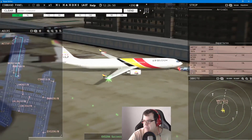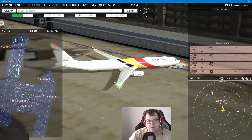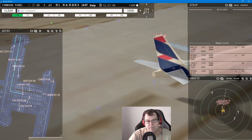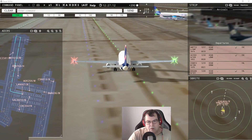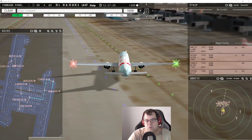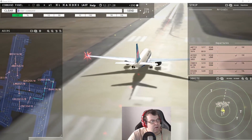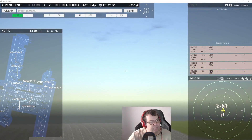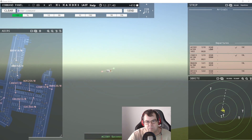Air Belgium 768 heavy pushback approved, expect runway 19 center — here's another one, with the colors of Belgium: black, yellow, and red. Land 307 requests taxi — runway 19 center via Yankee. WISGO 204 requests pushback. Longair 304, runway 19 left via Juliet. China Southern 813 — wind 225 at 13 knots, runway 19 left, cleared for takeoff. Chan X 206, contact departure — good day. Flamenco 712, contact departure — good day.